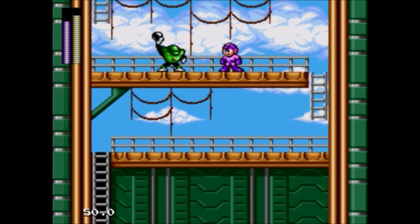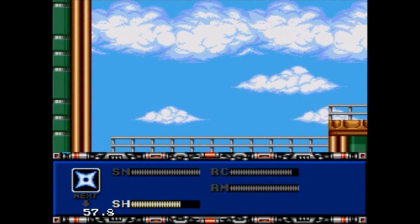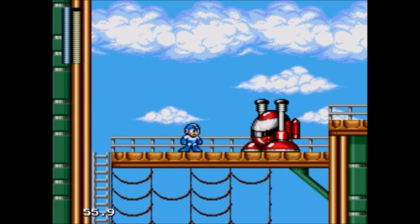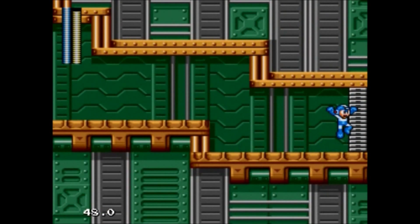I just noticed the Hammer Joes are even dwarfed by Mega Man — they're supposed to be much bigger and bulkier. Speaking of which, we got this game's big enemy. Try to just slide under it so you can only hurt it when it jumps.